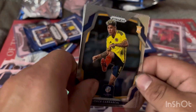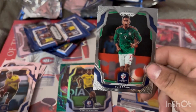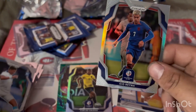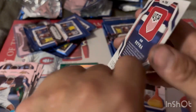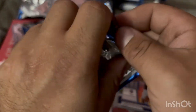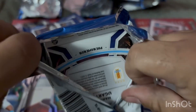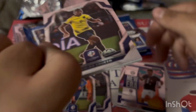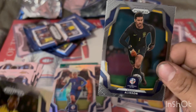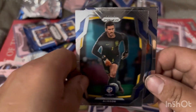About halfway through and none of the top two guys have shown up yet — hoping to hit something. Jorge Carrasco rookie card for Colombia, another Luis Romo for Mexico, Luis Vega rookie card for Honduras, and Giovanni Reina prism for the United States. Then Carlos Gruezo for Ecuador again and Alisson for Brazil.